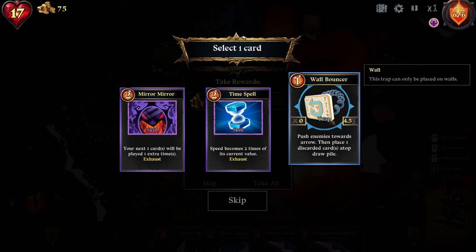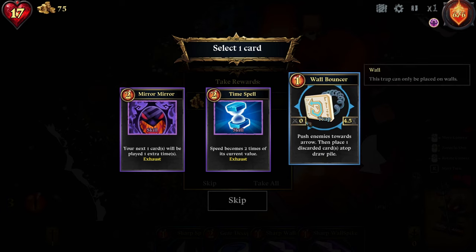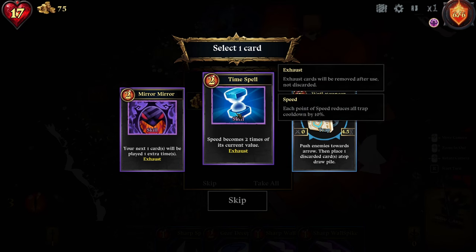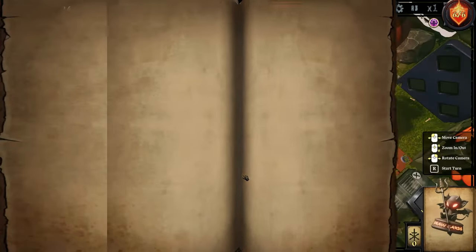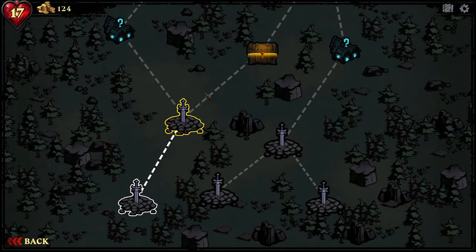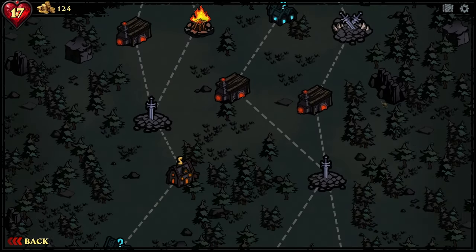Push enemies towards the arrow, then place one discarded card atop draw pile. Let's do mirror — oh, that costs two, it's expensive. Wall trap: each point of speed reduces all trap cooldowns by 10. Oh, that seems good actually. Take the money. And then we've got another fight, then a treasure chest, another fight, a furnace, elite battle.